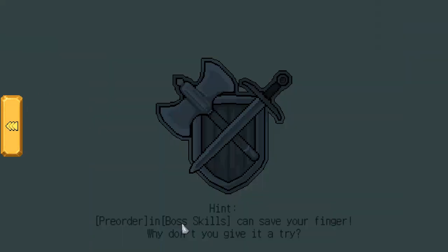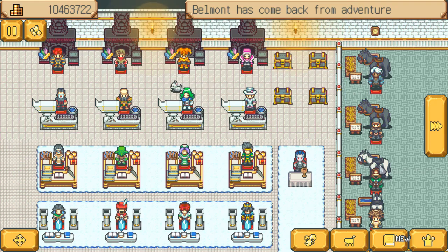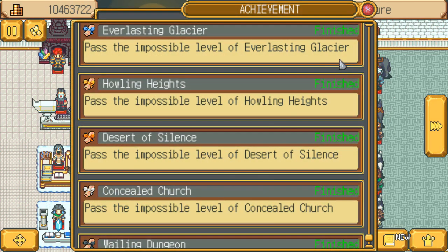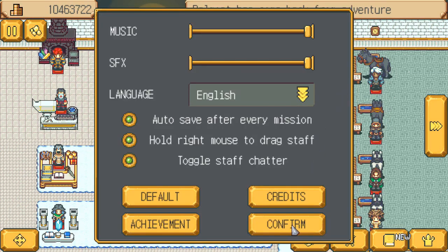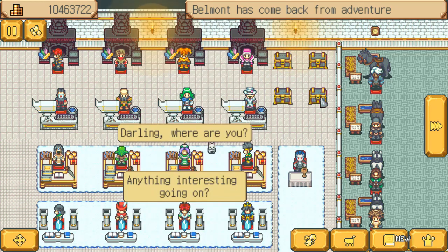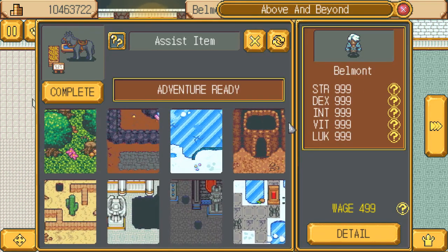And I got 35,000 gold. Alright, I did it. No fanfare. Mind your own business. Alright, everything done. All impossible finished. And all achievements finished. So I'm completely done this game. I finished it with Zombie Belmont.